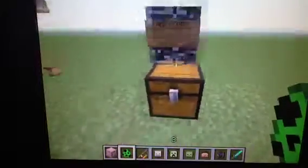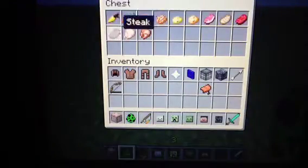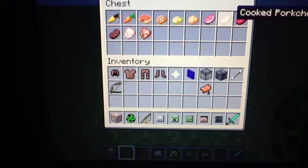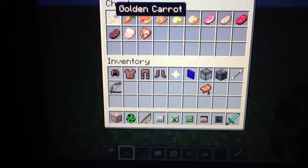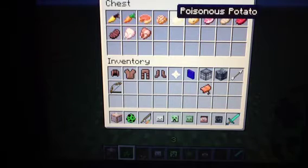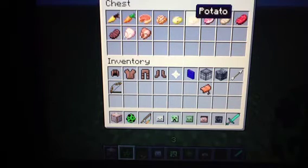Another feature is there's new food. If you're wondering why this is the old food still in here, it's because they've got better saturation values now. There's golden carrot, pumpkin pie, baked potato, poisonous potato, and just a normal potato.